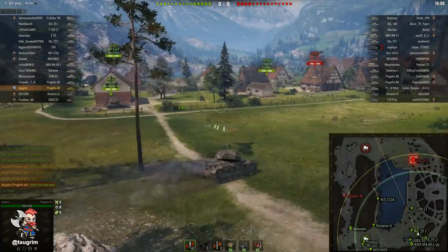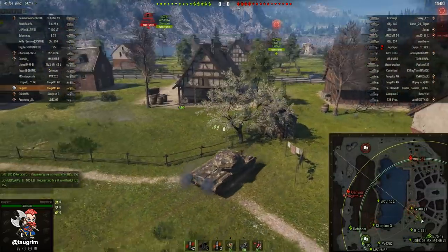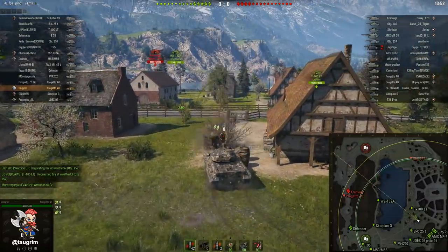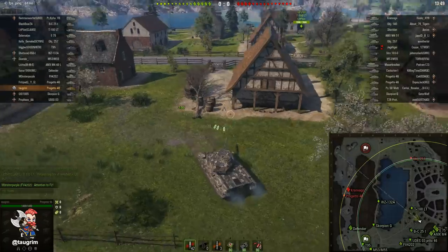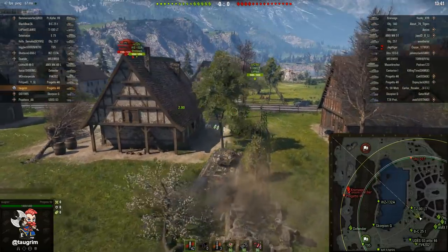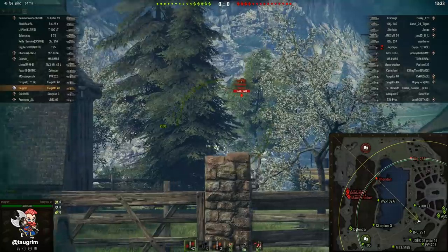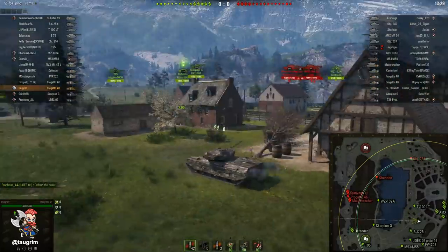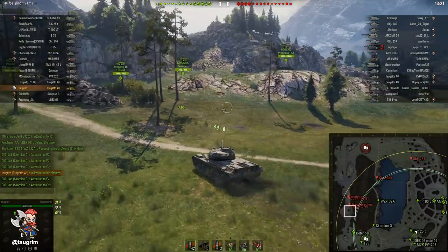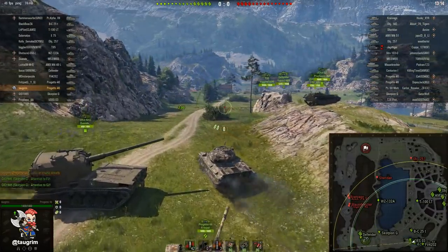Our T100 LT is in a very good spotting position with a field of fire, a building next to him, and bushes to work with. Our WZ originally went into valley to spot, which is a waste — even if you spot enemy tanks there, typically only our arty can shoot at them. It's far more valuable to spot from the northeast corner of the G7 building, or from the middle road — higher risk but if you light tanks from the four to the zero lanes, not only arty but your own tanks can fire on those targets and assert positional control.